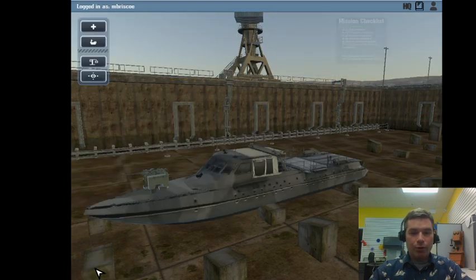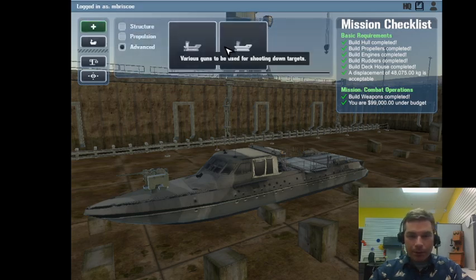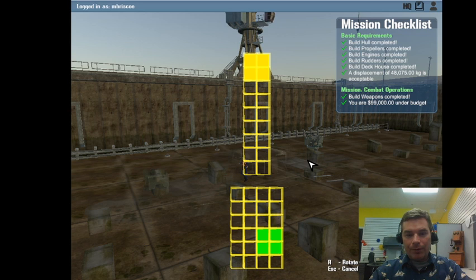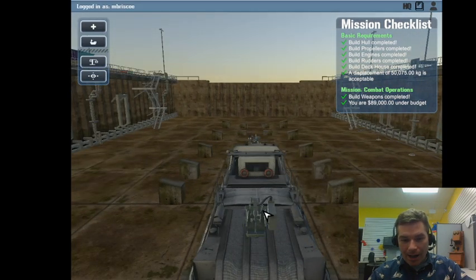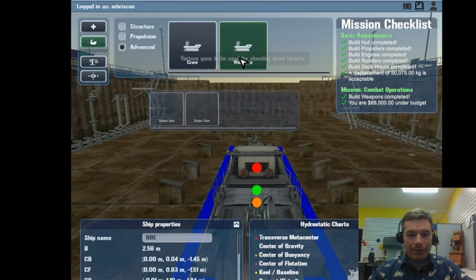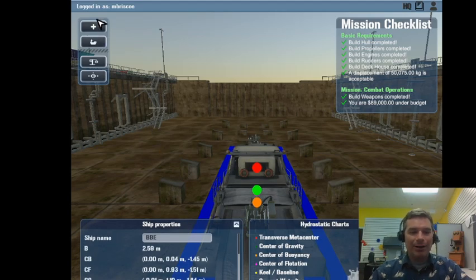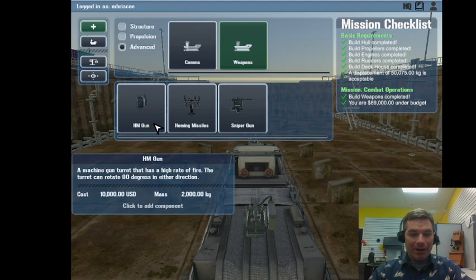I'm putting a weapon on the back. I hit R to rotate the component so it shoots backwards, not toward my ship. I've got a sniper rifle up front and - wait, I accidentally put two sniper guns on. Let's try that! I've never used two sniper rifles. I thought I was adding an HM machine gun that shoots lots of ammo at once, but two snipers means I only need one type of ammo for cargo - that's actually pretty nice.